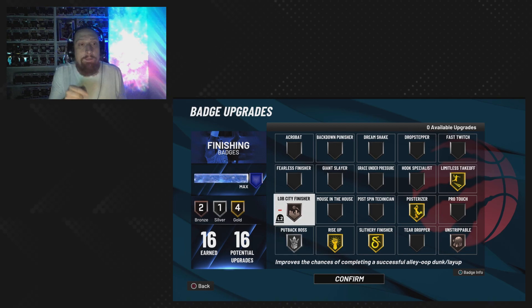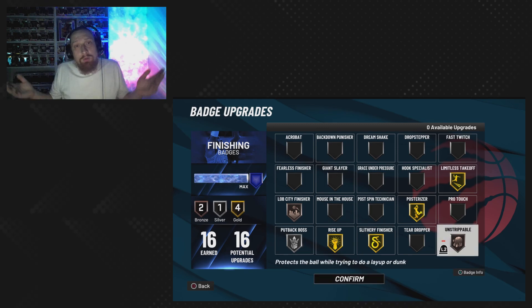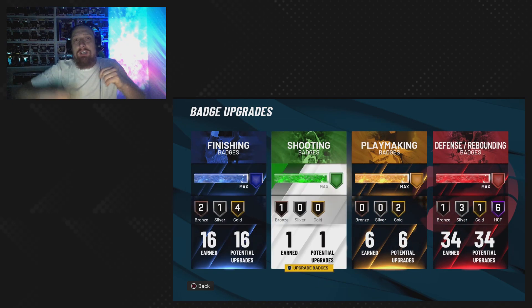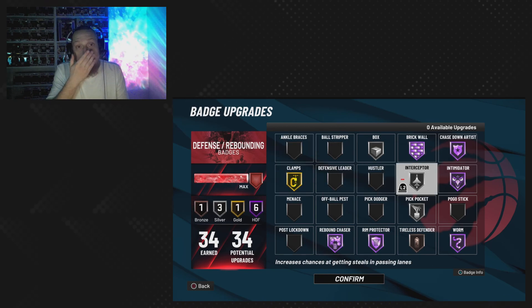Lob city on bronze goes without being said, so you can get some big body alleys. Unstrippable — don't get it confused with unpackable — unstrippable is when you're going up in a gather motion, not to get stripped on a lob or a dunk. A lot of guards like to reach — you guys know this, and if you don't, you learn it here.